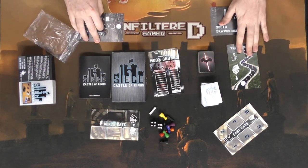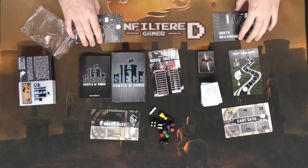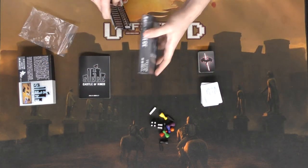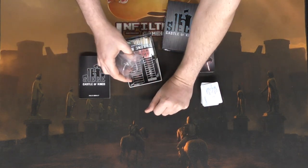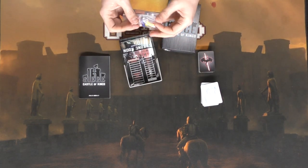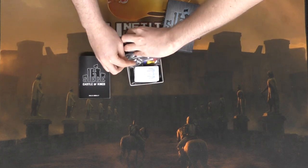This is pretty much everything you get inside the game — all the components you need to play Siege: Castle of Kings. When you want to put it up, it's fairly simple: take all your boards and place them in the box first, then put all your tokens and dice in the bag, seal it up, separate the decks on each side, and place the rulebook in last.